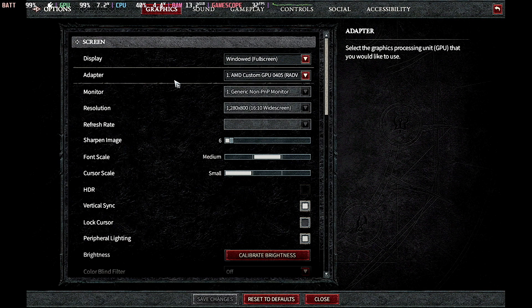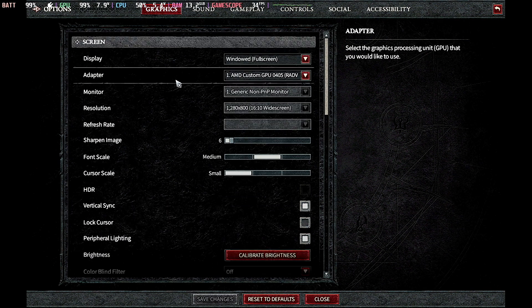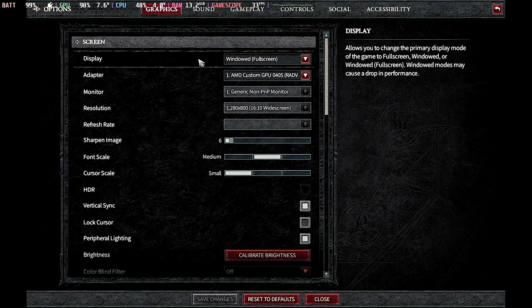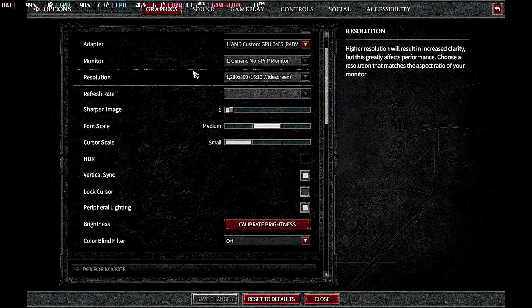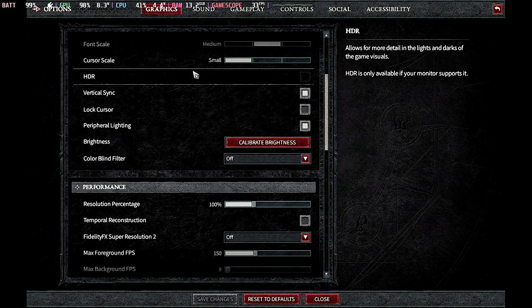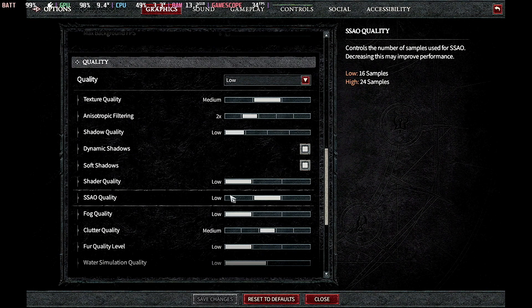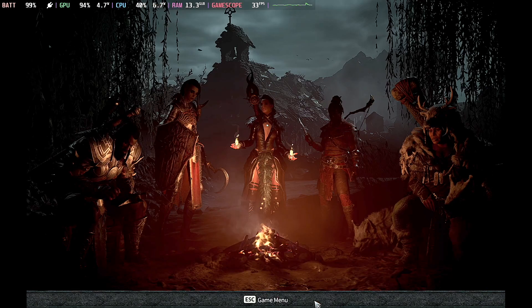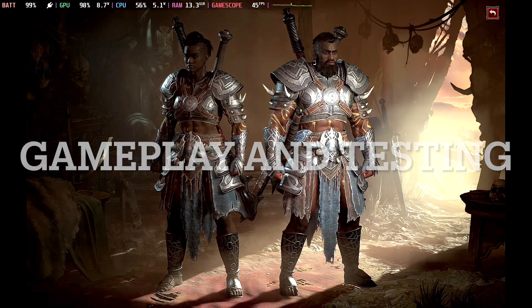So let's get into the settings that we will be using. Everything is on low to medium. No settings have really been changed minus a few minor things like texture or sharpness — image was on medium to low. Everything needs to be set on medium to low. Medium to high will crash the game. You will see that in later features. So let's get into some gameplay and testing.